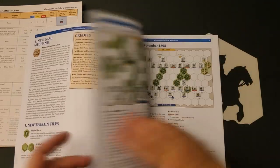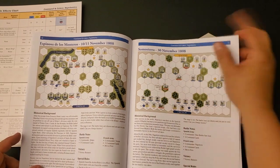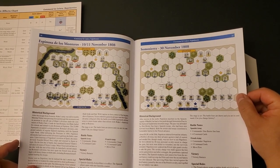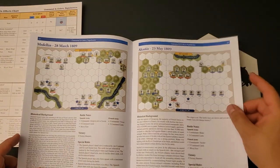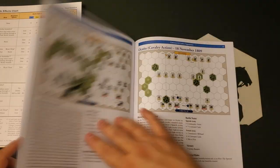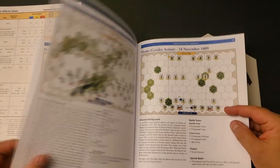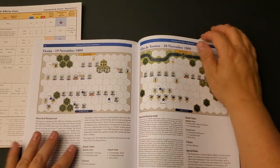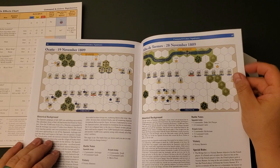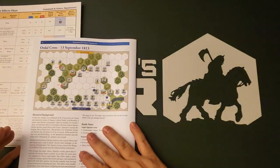So we have the Bailén scenario, and there's always a really good scenario selection here: Zornosa 1808, Gamonal — I am undoubtedly going to mispronounce many of the names, I apologize to my Spanish viewers — Espinosa de los Monteros, Somosierra, Medellín, Alcañiz, Maria, Talavera — Talavera is one of the big battles of the Peninsular War and one that has gotten its own game a couple of times — Tamamis, Ocaña, another Ocaña, the Cabo reaction, Alba de Tormes, Barossa, Albuera, Vittoria, San Marcial, and Ordal Cross.